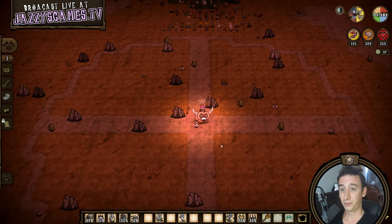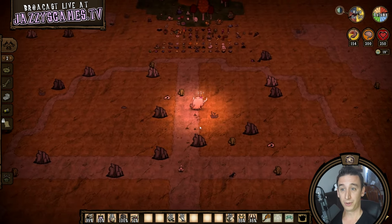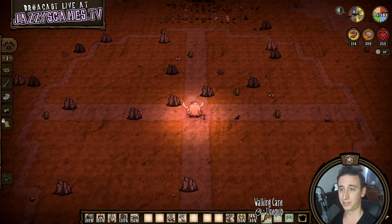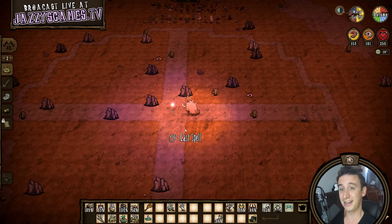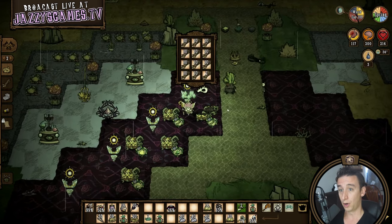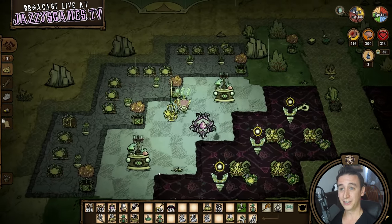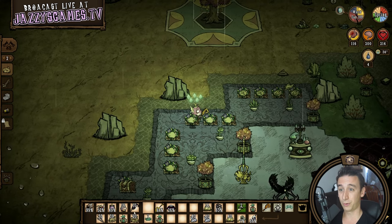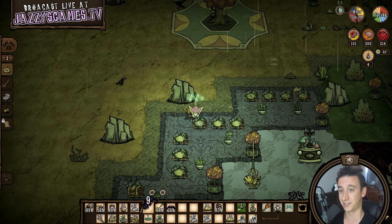There's so many builds that we could start with, and there's no real science to choosing what comes first. But for me what really helps define a base is to start with some sort of large centerpiece build — the beating heart of your base. Functionally it could be anything: a kitchen, an animal pen, a farm, or purely decorative. I find that the function I urgently need at this point is item storage and crafting, so Wort's centerpiece build is going to be a sprawling chest zone.